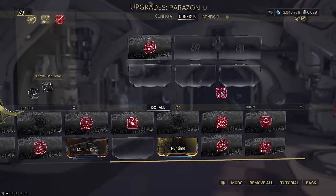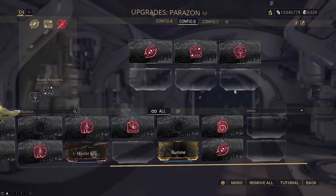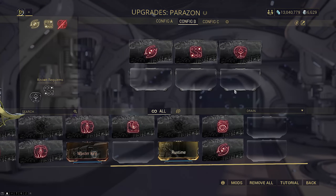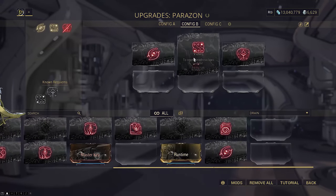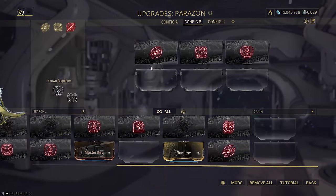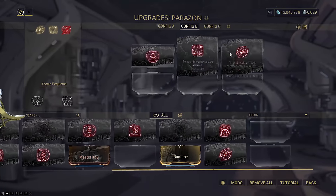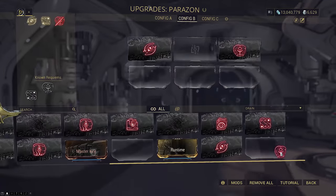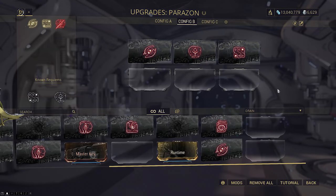Once you unveil your first requiem, always set that unveiled requiem to position two and leave Ul in position one. Go lich hunting and stab when it appears. By the time you extract after your first stab, the second murmur ring should be nearly three quarters full. Don't stab your lich a second time until you unveil that second requiem mod. If your first stab shows the second position was correct, put the newly unveiled mod in third position and stab again — you'll either succeed, or if you fail, the correct sequence is those first and third positions swapped.